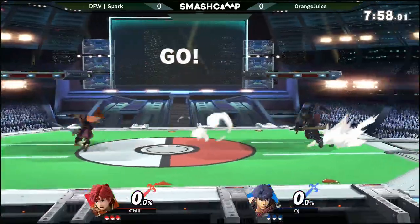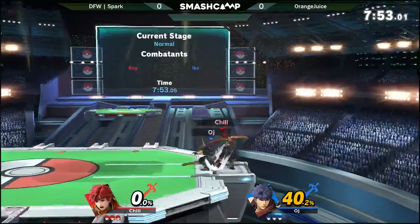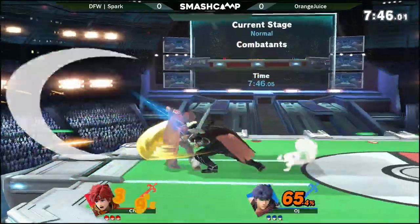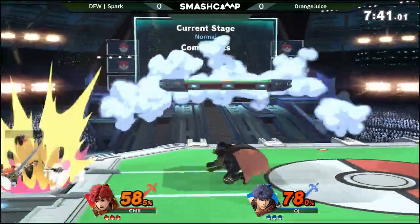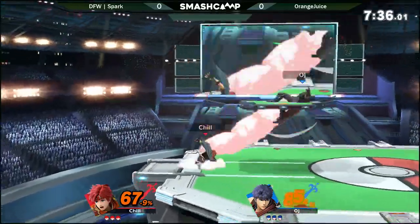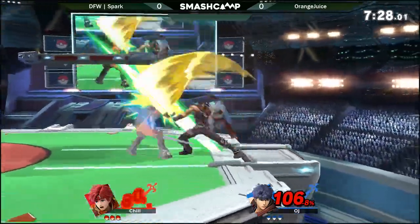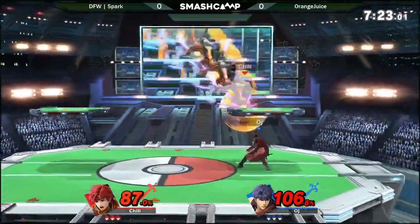Alright, we're going at it — OJ versus Spark. I actually saw a Roy versus Ike match just the other day. From what I saw, Roy definitely wins the matchup. Mainly because Ike and Roy are more or less even on stage, but off stage Roy can counter Ike's Quick Draw, which more or less is an instant kill when you're that close to the blastzone.